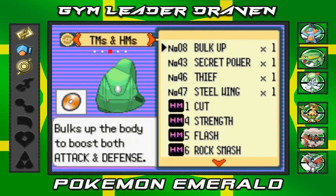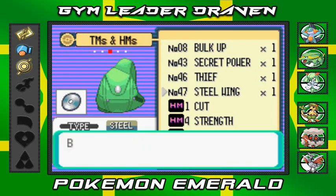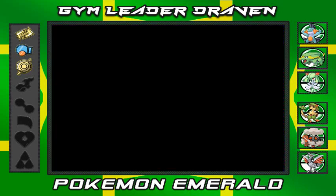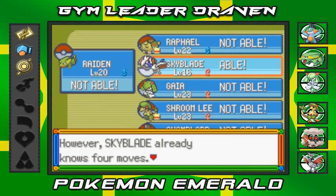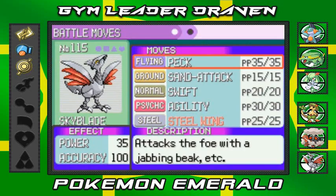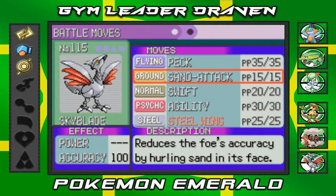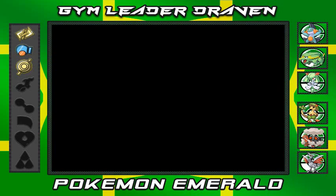We have some items we can use to teach Skyblade new moves. Steven Stone gave us Steel Wing, so we're going to give it to Skyblade. It wants to learn Steel Wing - what move should it replace? I'm going to take away Sand Attack. I'm a straightforward guy who likes just attacking.